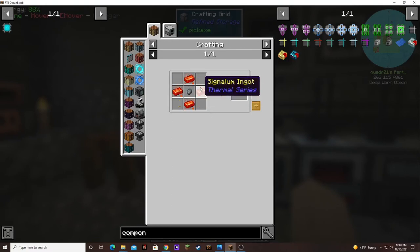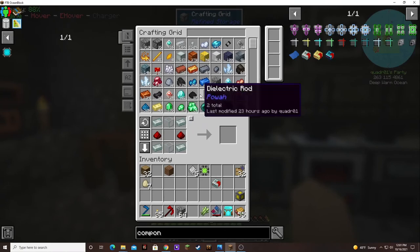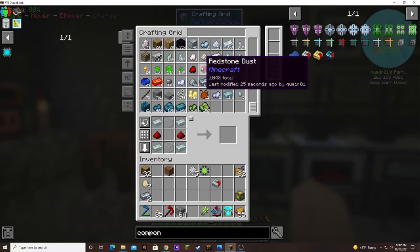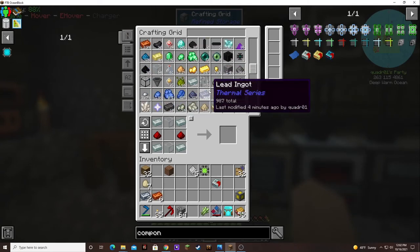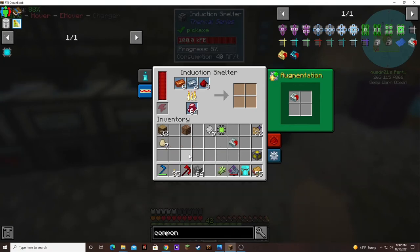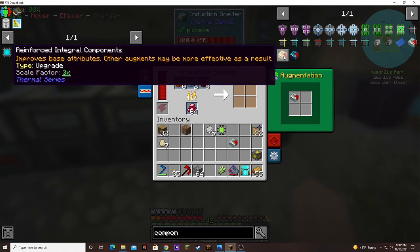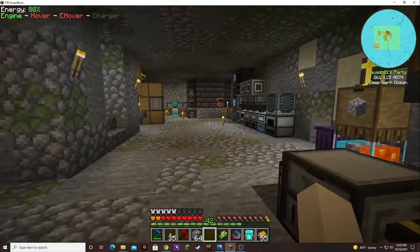I need more signalum — silver, copper, redstone. Awesome. Give that one a boost. I might just go to the signalum one — the reinforced one, because I don't know if the stonework factory will be able to keep up.